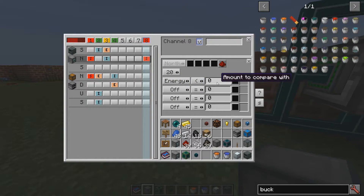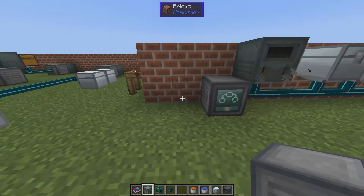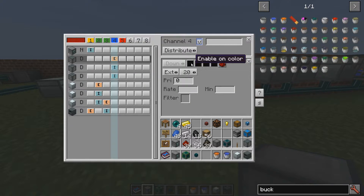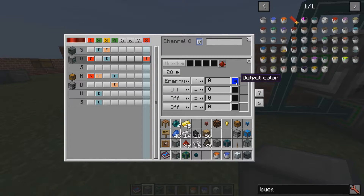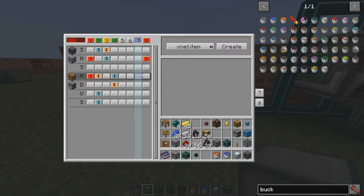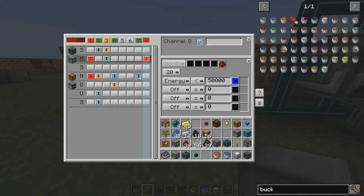I set this to check for energy — if we are below 50,000 RF. Then we have these black boxes, and they are really what makes this possible. We want to output a color here, and this color will be used in other rule sets. If you remember from last video, we had these black boxes — they are called 'enable on color' or 'on redstone.' What that means is: if we set a rule to output blue, for example, if we are less than 50,000, then we can have a different rule — for example on the chest — that's an item channel, and we can enable it on blue.